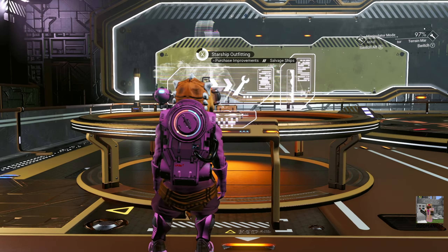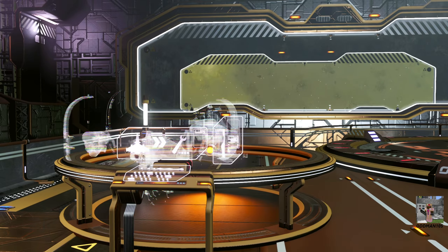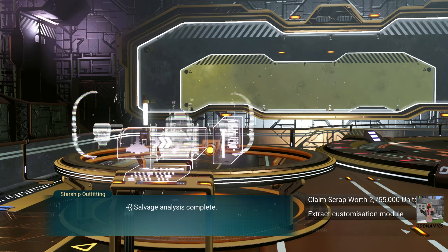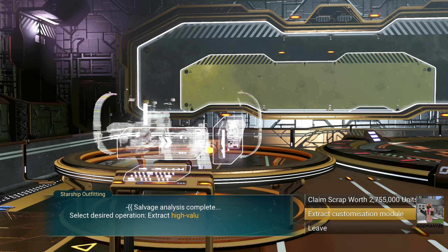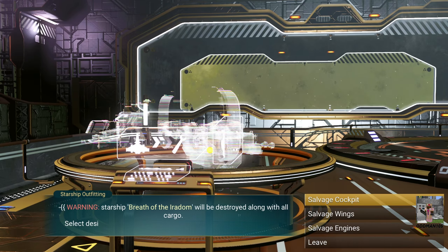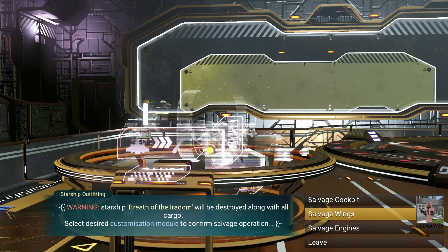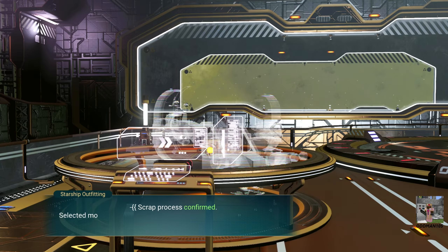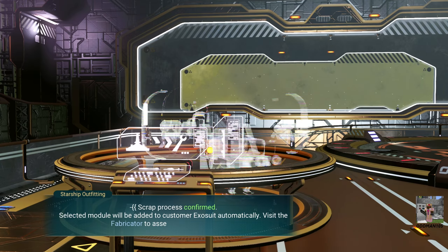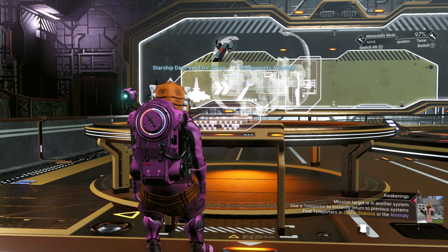Next, let's scrap one of the haulers we found. Begin analysis, rinse and repeat. We can claim scrap but we don't want that — let's get the module. We don't want the cockpit or the engines, so let's get the wings from this ugly hauler. Boom — got the wings.